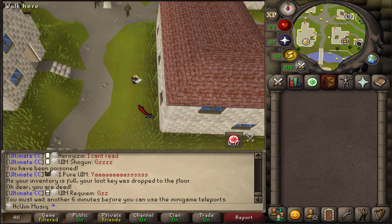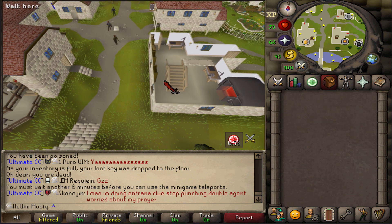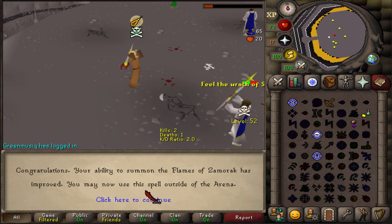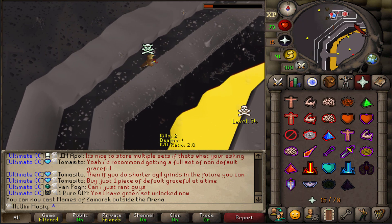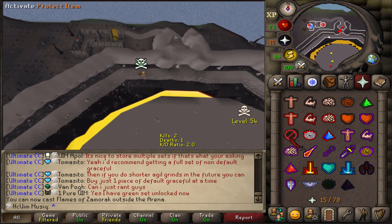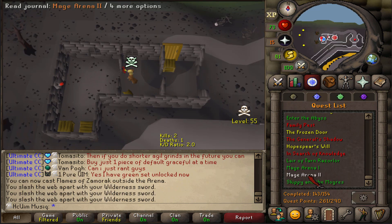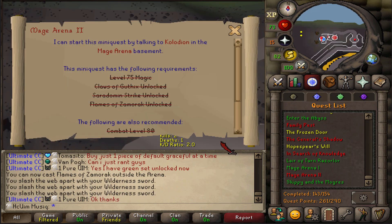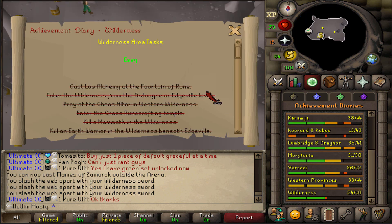I'm going right back out to complete it. I still need 100 more Flames of Zamorak to go. Done - only cost me one death. Should have used a high-risk world in the first place, since as an Ultimate Iron Man I can't ever use Protect Item anyway. If we check the Mage Arena 2 log - Claws of Guthix, Saradomin Strike and Flames of Zamorak are all unlocked. More importantly, the very first hard diary task of the Wilderness is done.